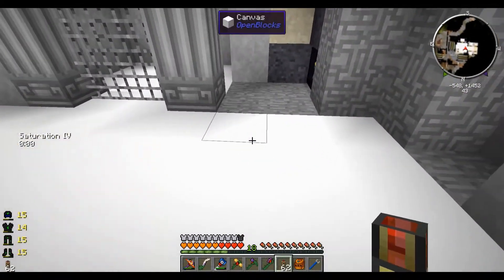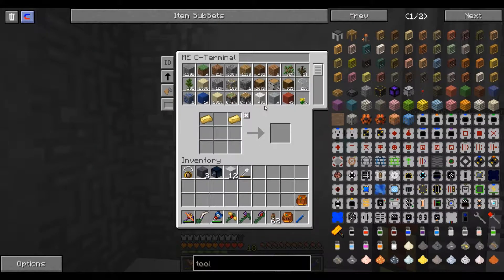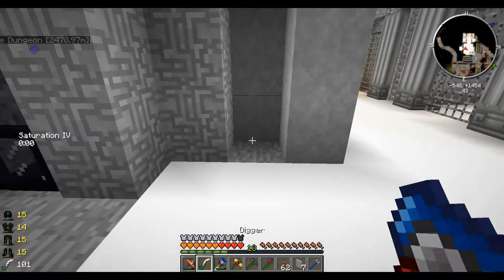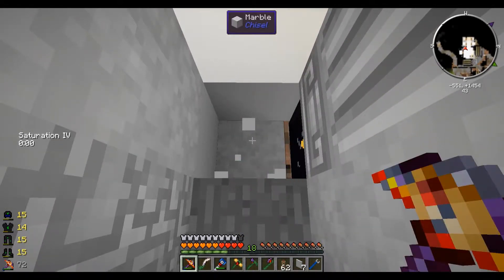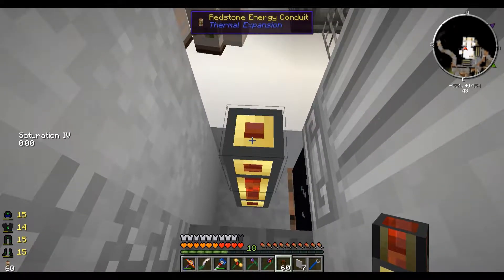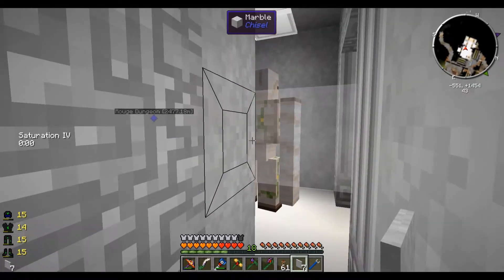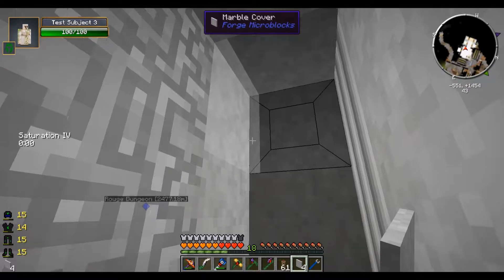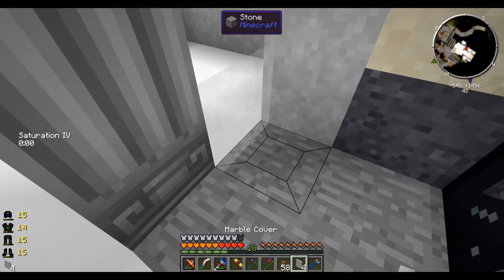It took me a while to figure out that I had iron tanks. Let's get some more marble covers. We're gonna work on getting some power going because our machines are gonna go right here. Actually, let's first get the covers in because since these pipes are multi-parts, they will fit in the same space as a cover.